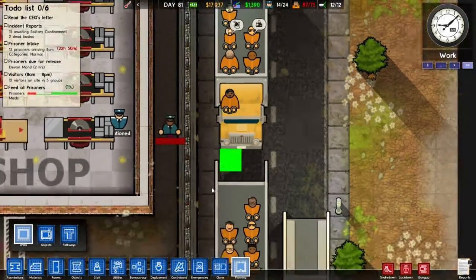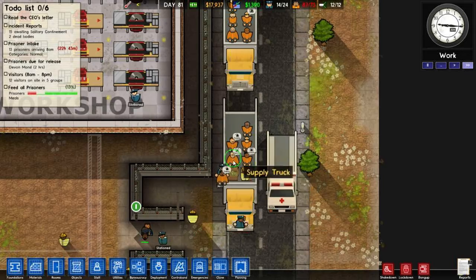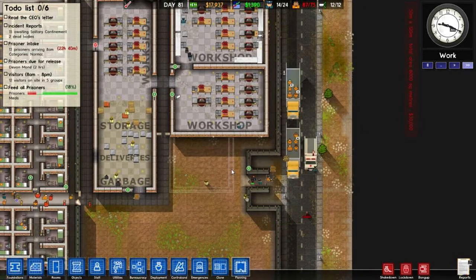What is this prisoner doing? Taking a ride on the top of the car. Oh, there he is. Fun times.